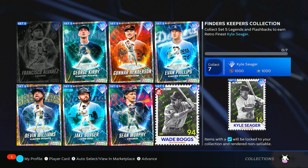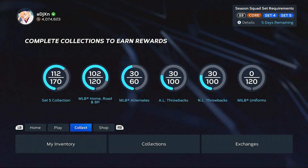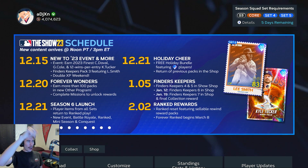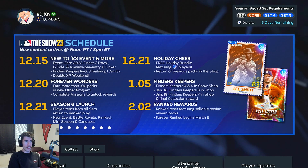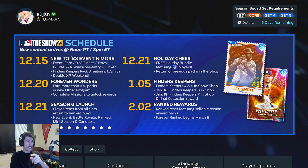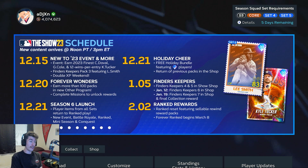Lee Smith will be part of the Finders Keepers collection — right now Kyle Seager is the reward and I probably need to go log in some of my cards. Looking at the calendar: on January 5th we're having Finders Keepers packs four and five, on the 12th pack six, on the 19th pack seven, as well as a final collection reward. I could have sworn that on the 21st there's also going to be another Finders Keepers collection reward. On January 19th under the January 5th section of the calendar, we'll have our final Finders Keepers collection reward.